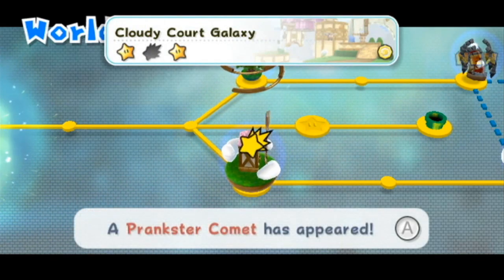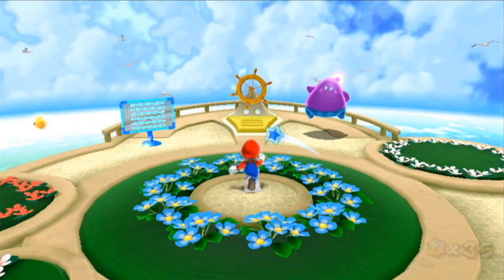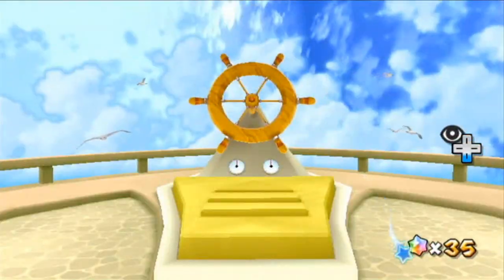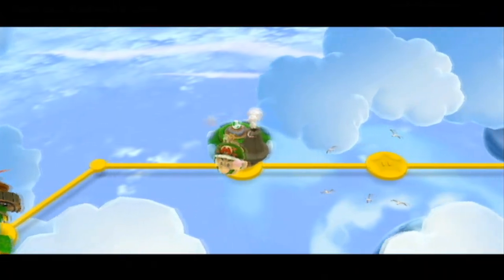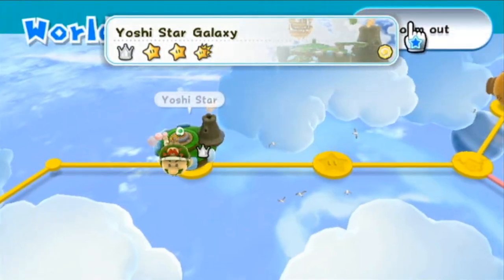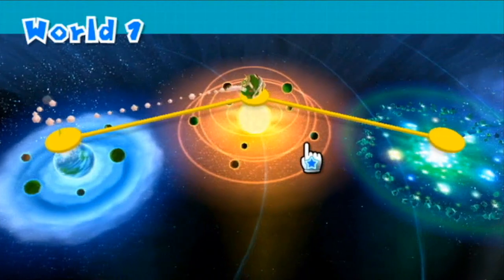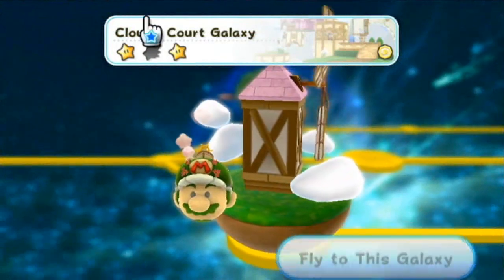Cloudy Court Galaxy. Blubber has nothing to say, and look at the difference - we were just in galaxies with comets flying everywhere and now we're back in the blue sky. Well, that's enough of the blue sky. Let's go and chase that comet down now. Zoom out - there we go. Go to the galaxy we went into yesterday, but now with a little extra twist.